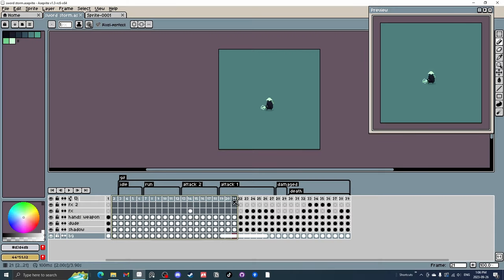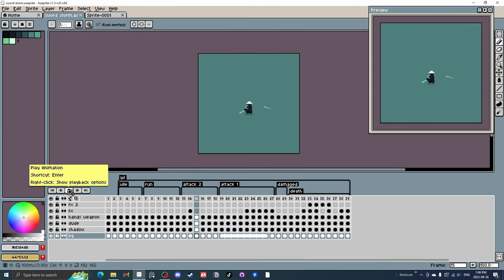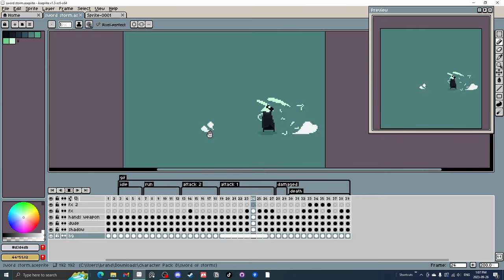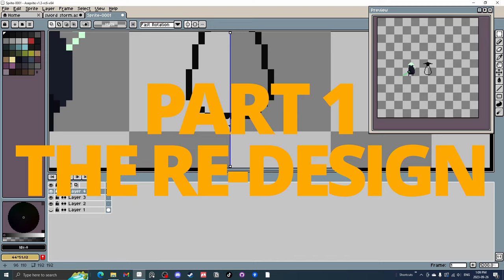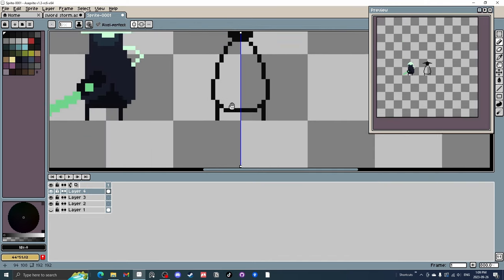I want to redesign and reanimate this character. So the first part here will be redesigning the sprite itself, and then we'll do the attack animations. It's pretty cool — we're going to try to make it better. So we'll start with a dark base color. I'm just going to get the silhouette. We just want to get a cool silhouette.